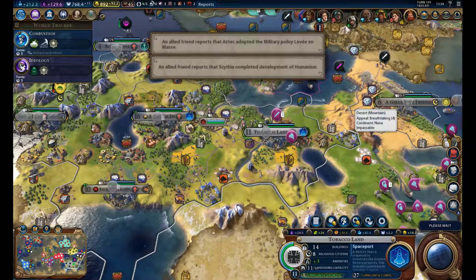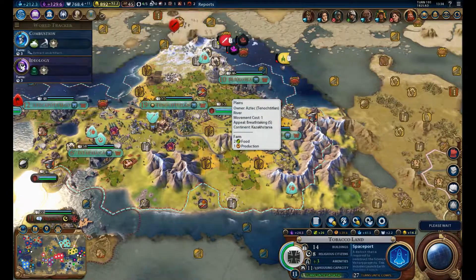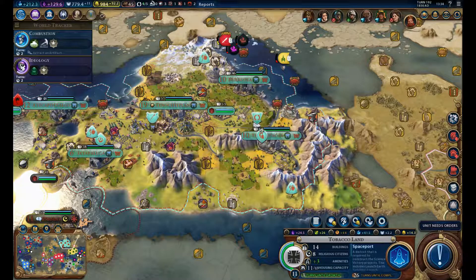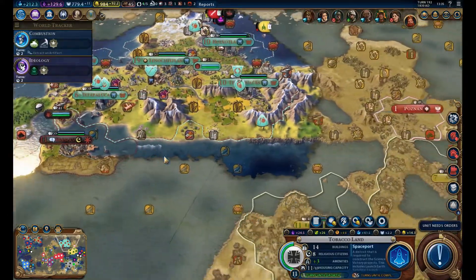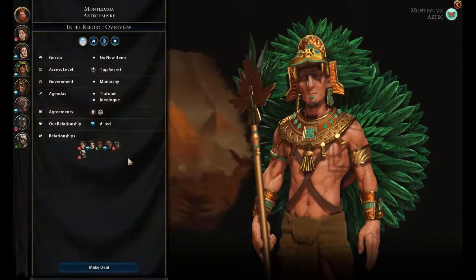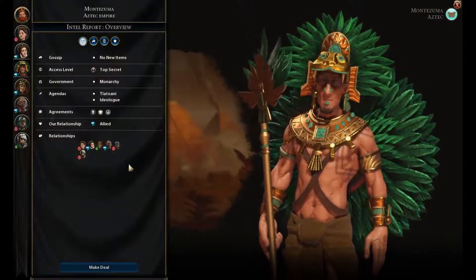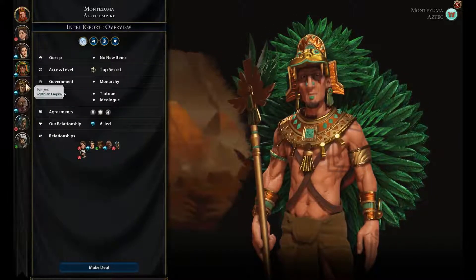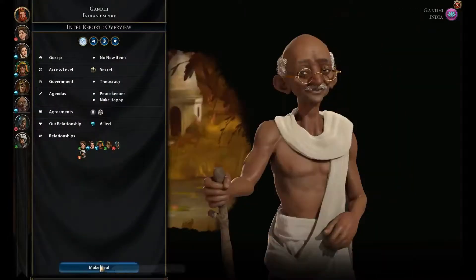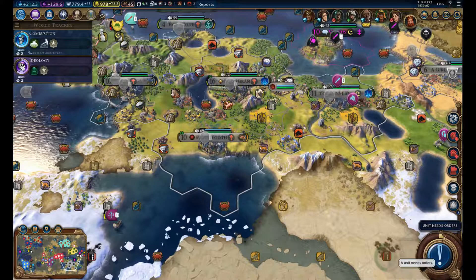I like the defensive pact with someone. And the Aztecs — why are the Aztecs wanting a defensive pact? They're pretty much isolated over there. Six gold for the defensive pact — sure, that's way better than the last one. Can we sign a defensive pact with France? No. India — do you want a defensive pact? No. I think the defensive pact is part of a cultural civic, and since the Aztecs are way ahead in culture, they have that option.